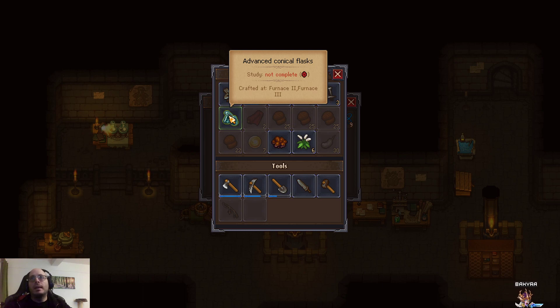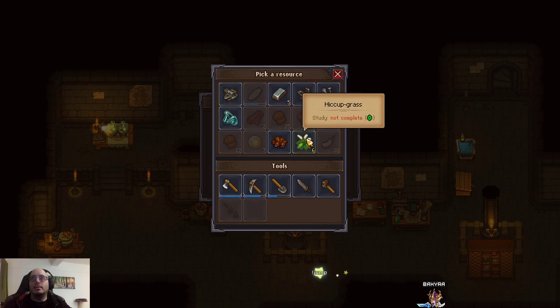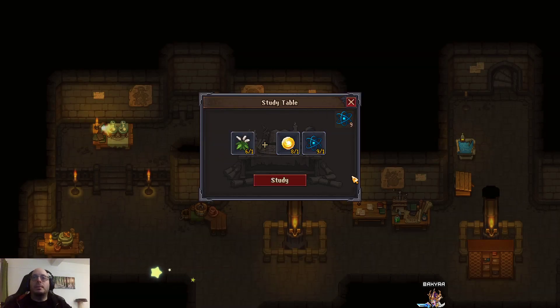We also have to study beforehand which materials can even be used at all. For example, if we study the conical flask — even though I'm pretty sure this isn't worth doing — the game will tell me that item can be deconstructed into something different, and then we'll have to go deconstruct it to realize what we get out of it. It's all a chain of complications that we'll have to unravel.